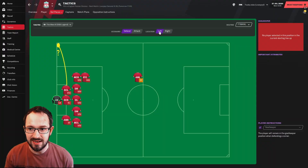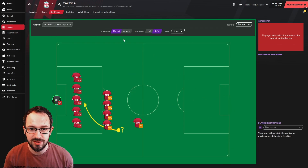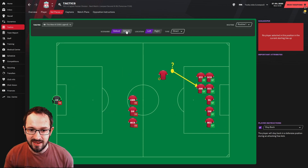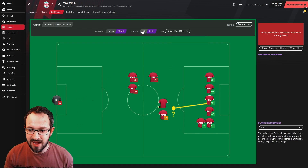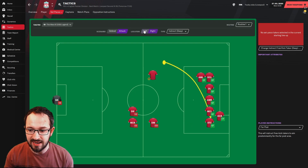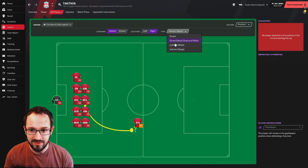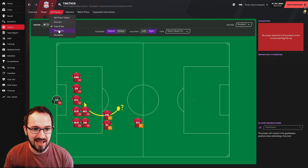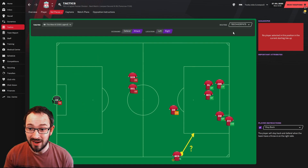Corners — defending right and left, attacking left and right, taker aiming for the near post. Free kicks — defending right and left, attacking left and right, taker aiming for mixed. Small chance of shot right and left — mixed. Wide left and right — aiming for the far post. Indirect deep right and left — also aiming for the far post. Defending indirect deep left and right. Defending wide right and left. Defending the small chance of shot left and right. Throwing instructions — defending right and left, attacking left and right, using the Beowulf 4-4-2 routine.